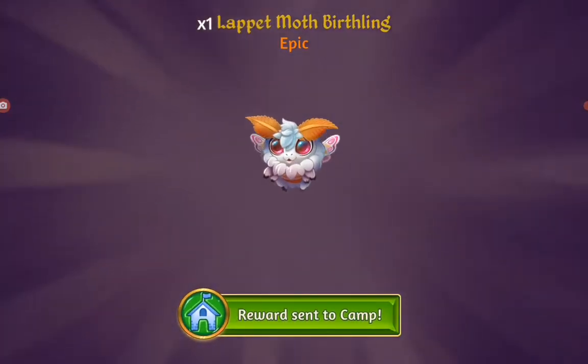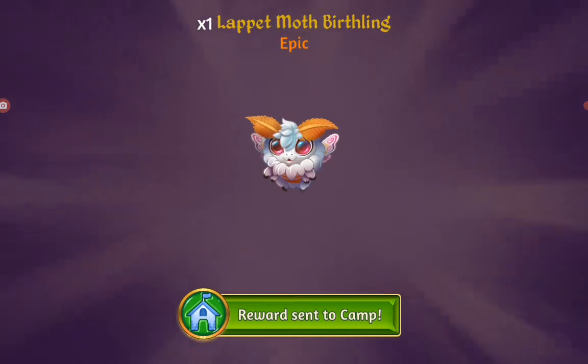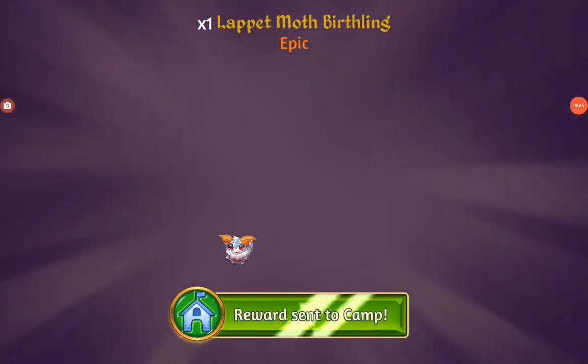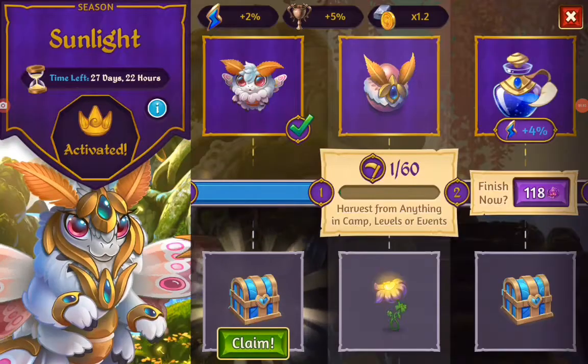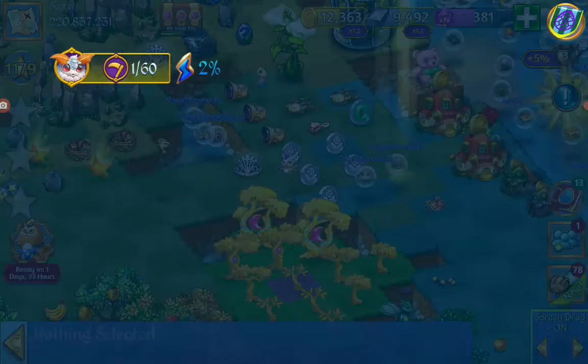Hello little birthling, welcome to camp. Looks cute, very cute. Those two horns, orange, nice color. And we got a little season chest.